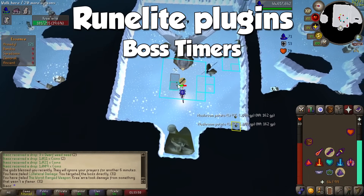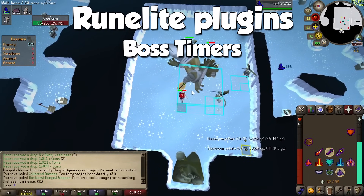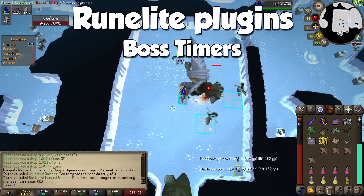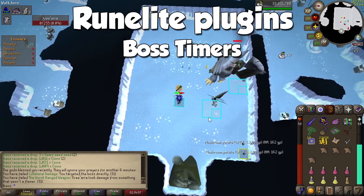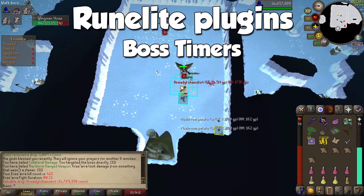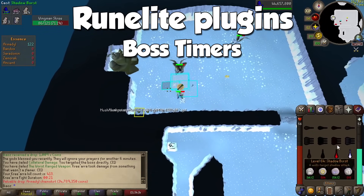The Kree'arra method I will show you is so simple that you don't need any plugins whatsoever. We are even ditching ground markers and tile packs, so the only thing I recommend is boss timers to know exactly when he is spawning so you can prepare. Other than this, use whatever PVM plugin you'd like, such as boost information, timers, and so on.